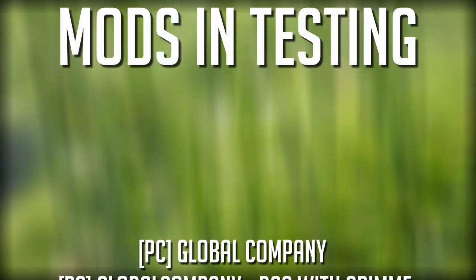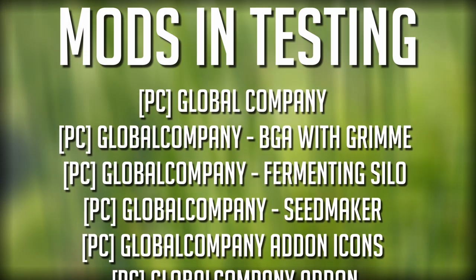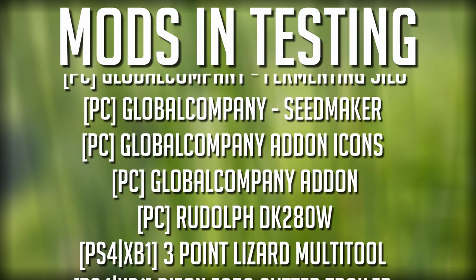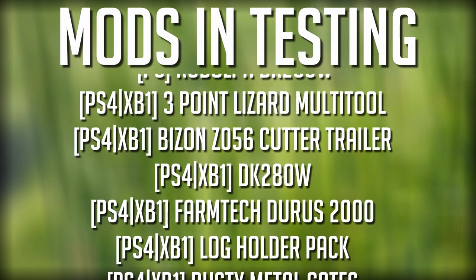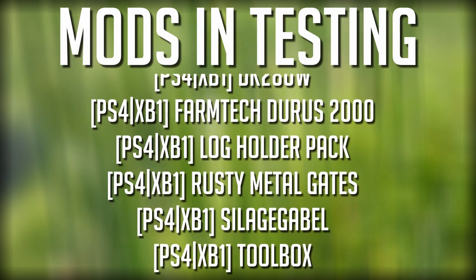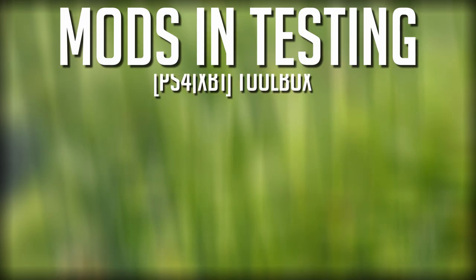What's going on guys, Clutch here with your mods in testing for Farming Simulator 19. Currently we've got 15 mods in testing, seven of which are PC only, the remaining eight are for console. Not a lot has come out — we're coming out of FarmCon, so we'll probably start seeing stuff in the next couple days, maybe next week. We're also back from vacation, so hopefully you'll be seeing videos a little more frequently. Thanks for joining me for today's video.